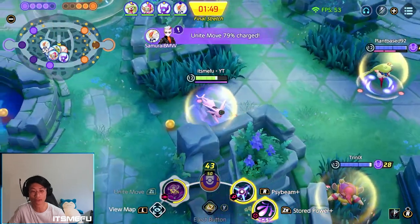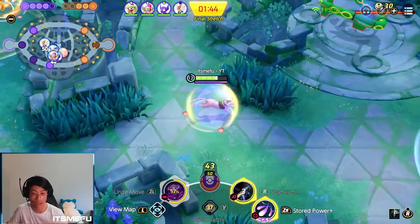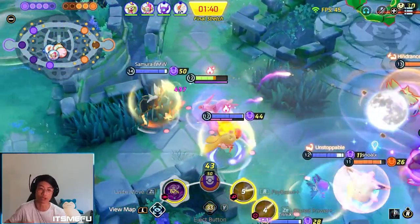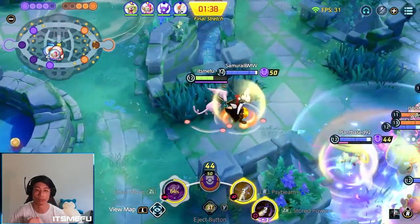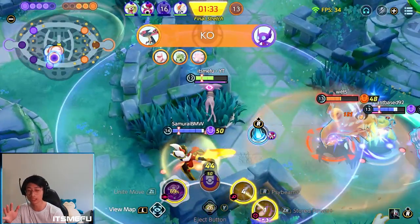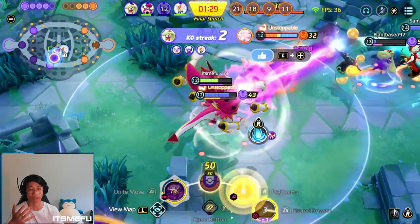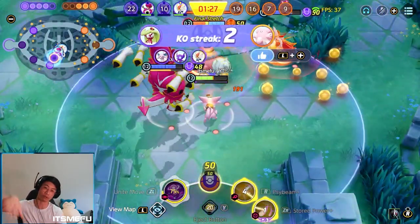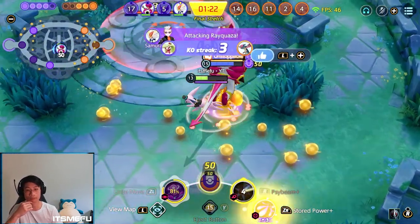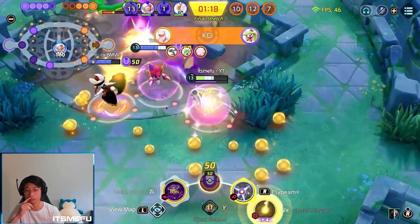On our team we don't have a lot of frontline — it's really just Serena. So in my head I'm thinking: target the Titar and Slowbro with Psybeam and constantly jump left and right or forward backwards, trying to maximize Store Power usage as well. You can see how Serena did fantastic here as our frontline, and we were able to wipe the whole team with our damage circling around the enemy. That was a really good Rayquaza fight — very impressed by my team. A clean wipe and we just get Rayquaza because they aren't back yet.